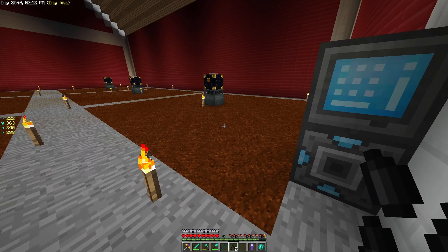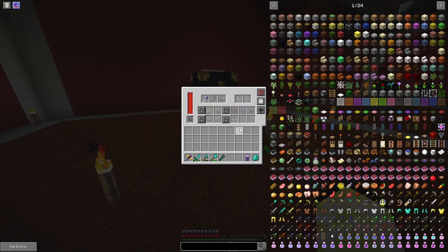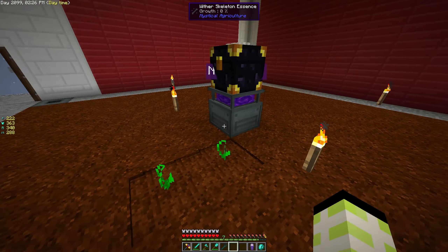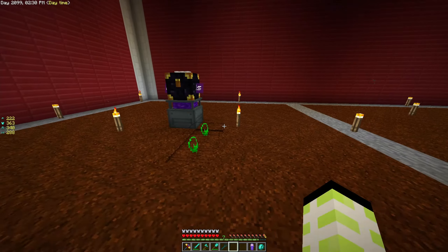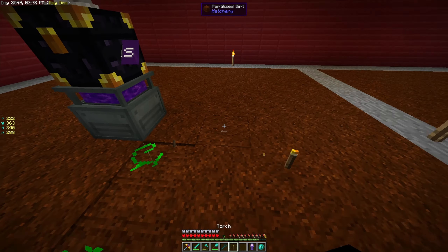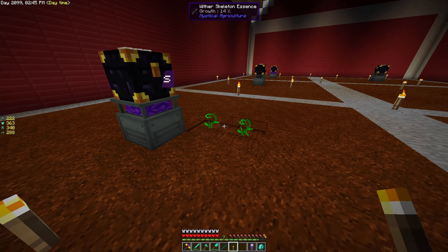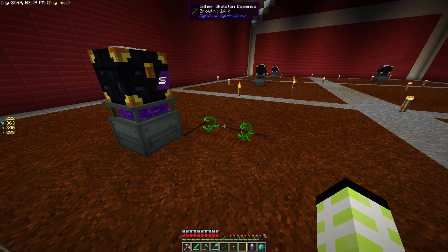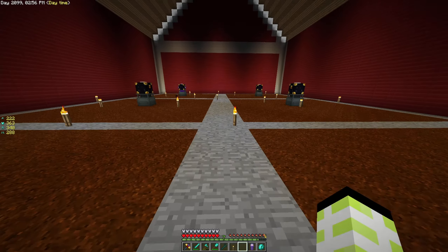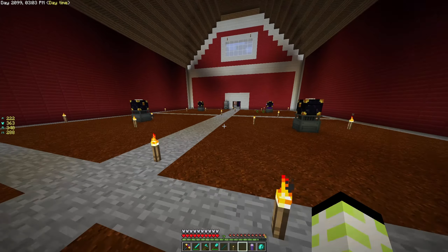But it is what it is — not too much of an issue. Let's get them down, get them growing. They are growing, which is kind of cool. Once we do start getting some essence from them we can make more. We'll turn that off to save on power a bit.